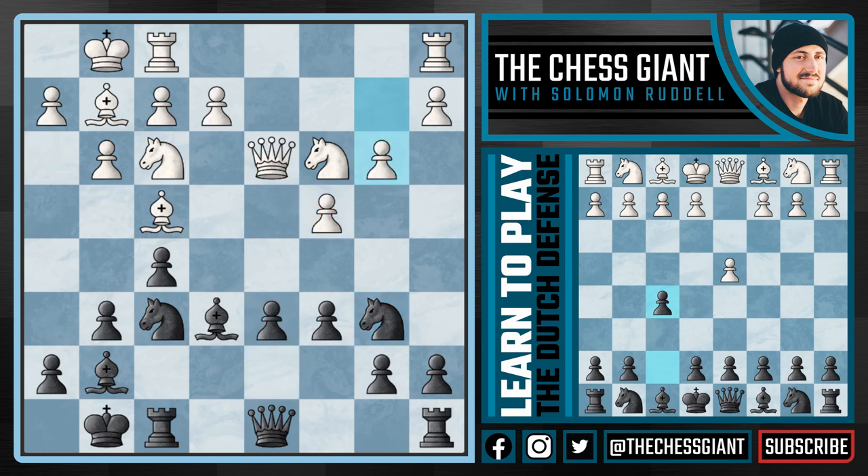White will usually play b3, in which case we have a couple of different options. One is knight e4, which I really like for black — activating the knight and bishop while attacking the knight on c3. Another good option that has been played at the master and grandmaster level is d5, advancing in the center with the idea of playing knight e4 with even more force. White will often play knight g5, attacking our bishop on e6.